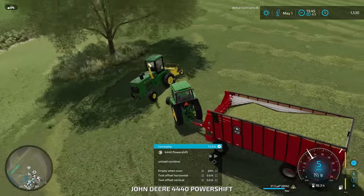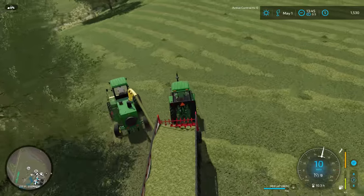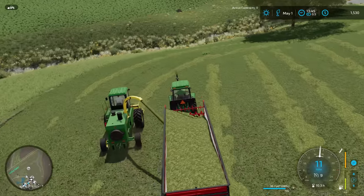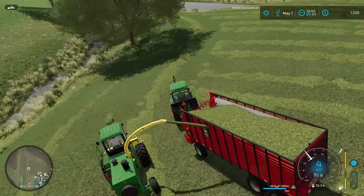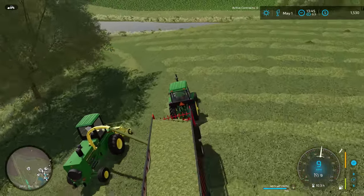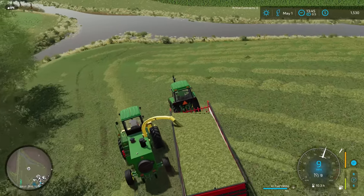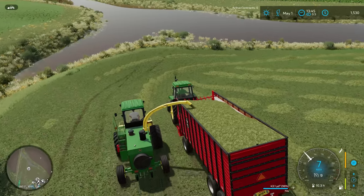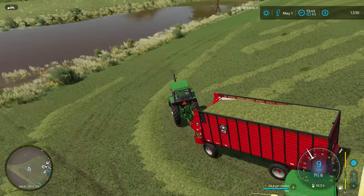So we'll jump right back over here into the 4440 and try to keep this moving. I can now most likely get an auto drive worker going on running the forage boxes. However, I just didn't feel like messing with it today. I think we've got a point out in this field which would work perfectly for telling the driver to come out here and run the forage box out to the forage harvester. But maybe we'll try it after we unload here — we're at a hundred percent now.